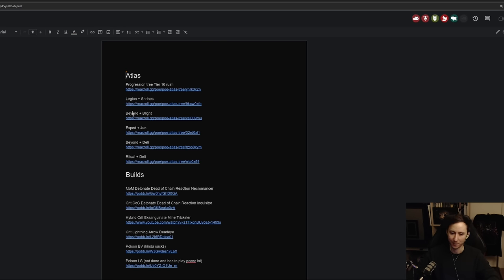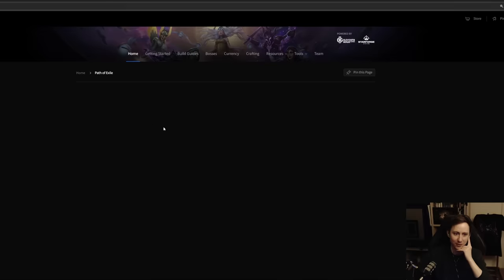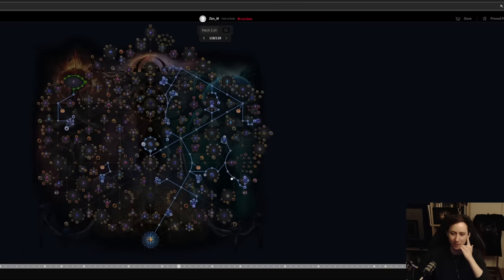That's where the five endgame atlases come in. If you want to farm Legion, follow that atlas. For Beyond, I pair it with Blight due to synergies. Then Expedition plus June for early crafting focus. Beyond plus Delirium if you just want to kill mobs. And Ritual plus Delirium is more of a wild card — we don't yet know how good the rewards will be, but Legion is going to be great as usual, and ritual could be insane if you're getting omens useful for progression.